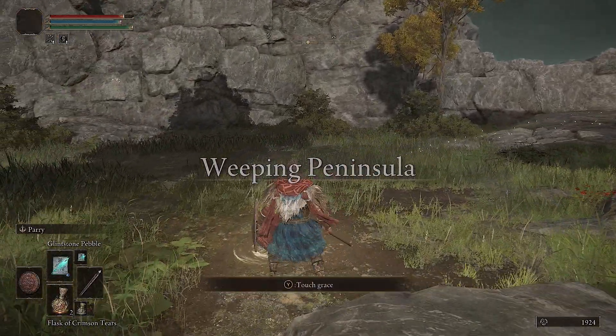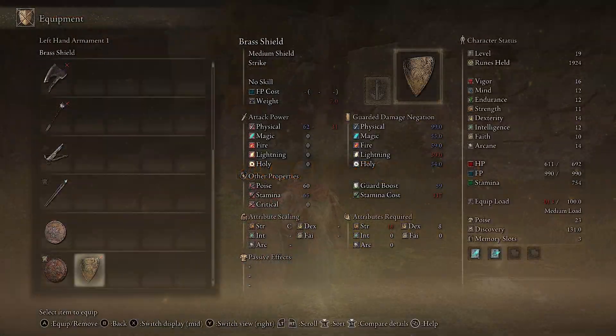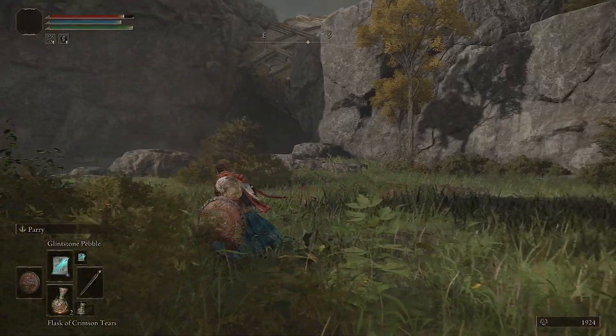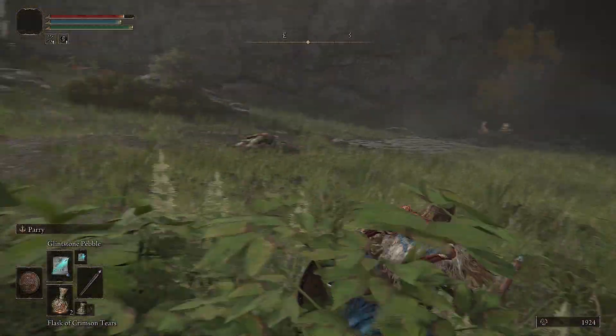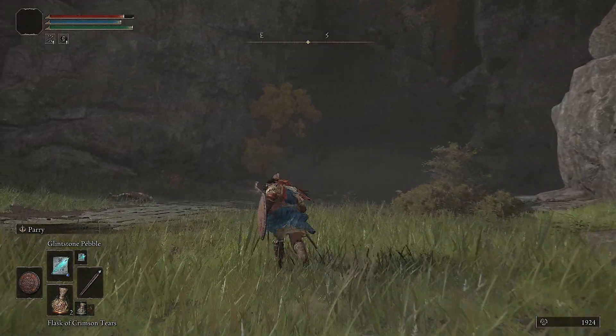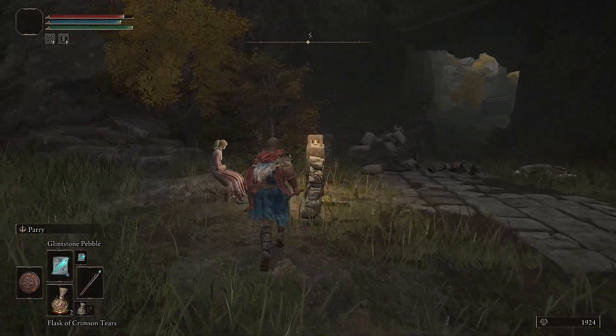Outside of the few lootables you can pick up here, like the Stone Sword Key or the smoldering butterflies, there really isn't too much extra — most of the lootables come in the form of enemy drops. If you want your brass shields, feel free to equip them.